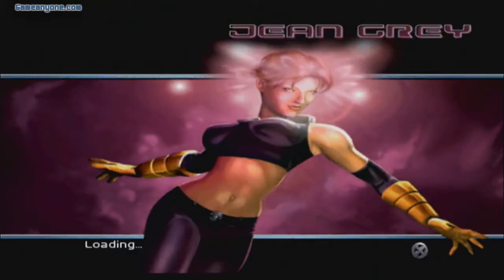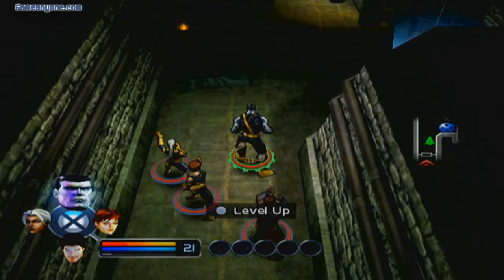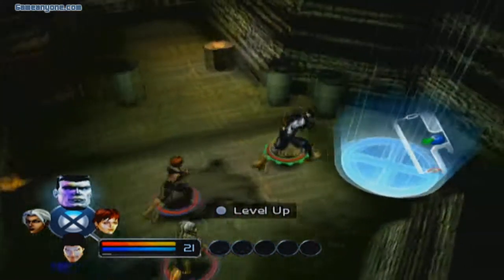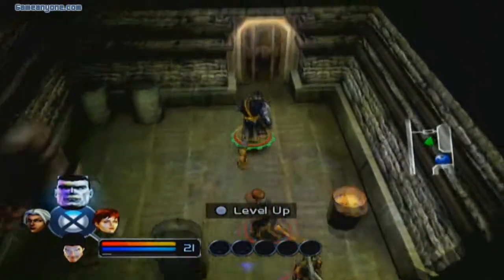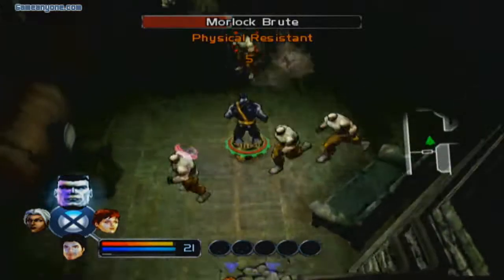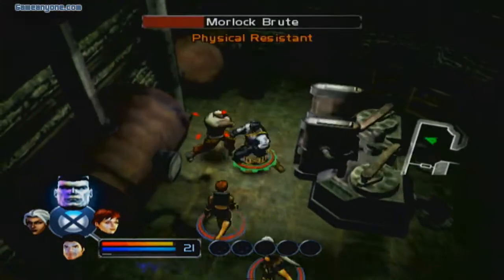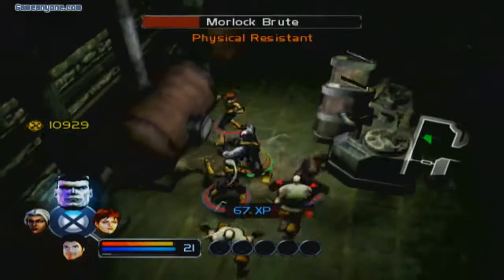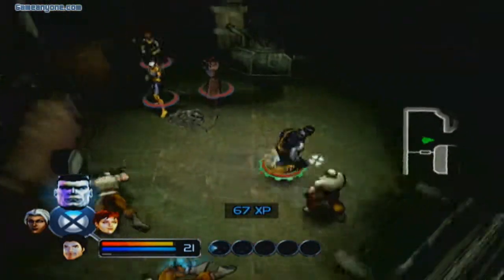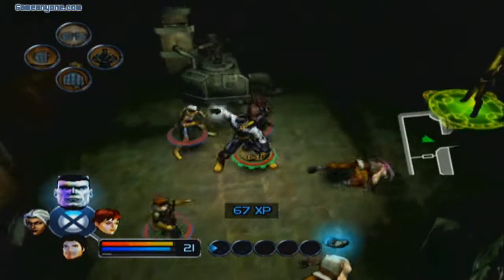I can already tell we're going to be dealing with those — Gene soldiers? Gene army? Screw it, they're Morlocks. There's an extraction point, and there go the brutes. I've got Colossus here making them his, well, making them easy work. Not so tough now going up against Colossus, huh?